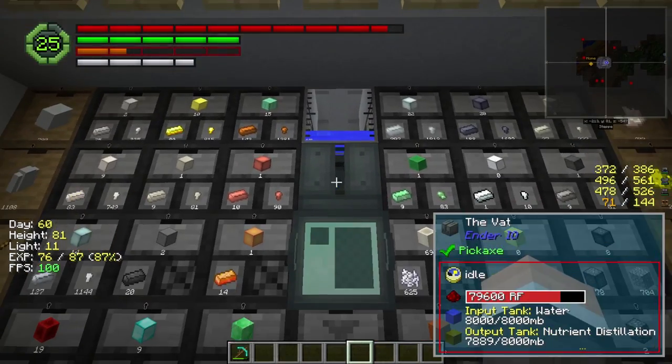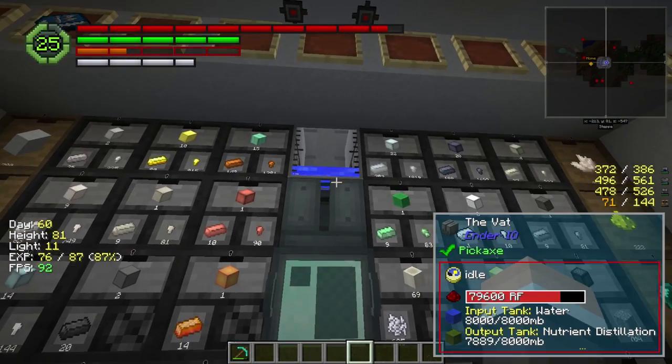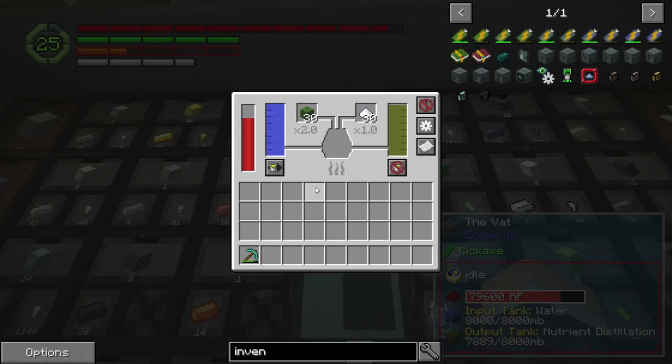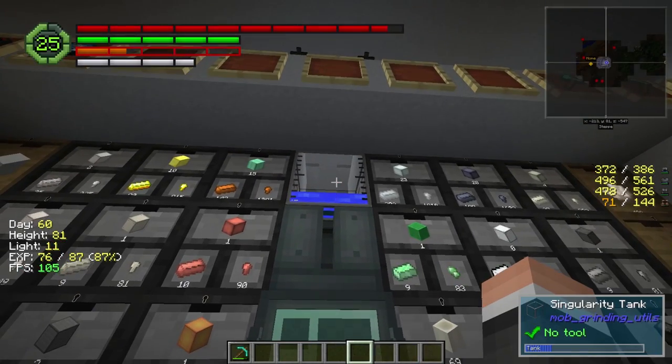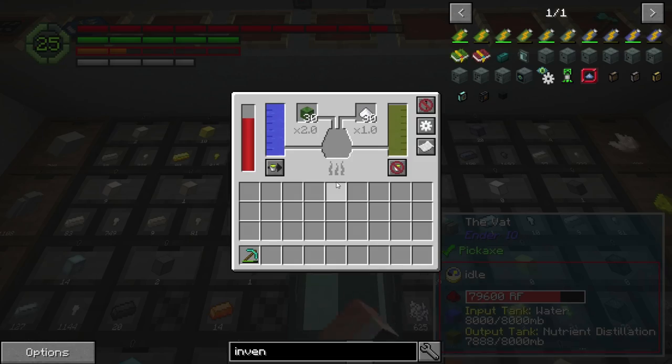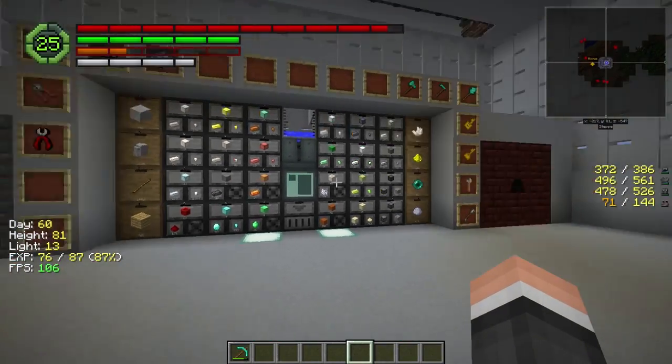I also added in this vat and a tank above it, just pulling into it, so I can automatically make nutrient distillation. Every once in a while I just need to come back, fill up this tank, and throw in some more zombie heads and sugar, and that's good to go.